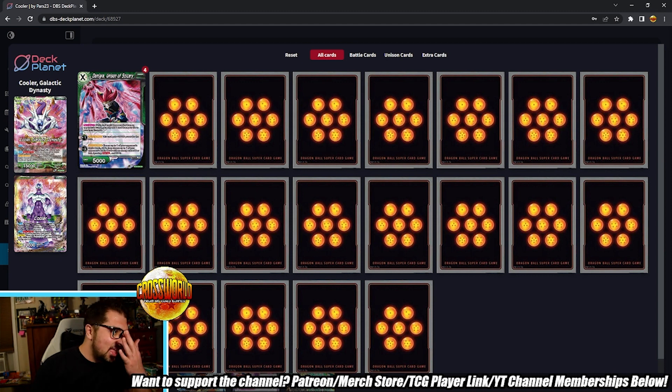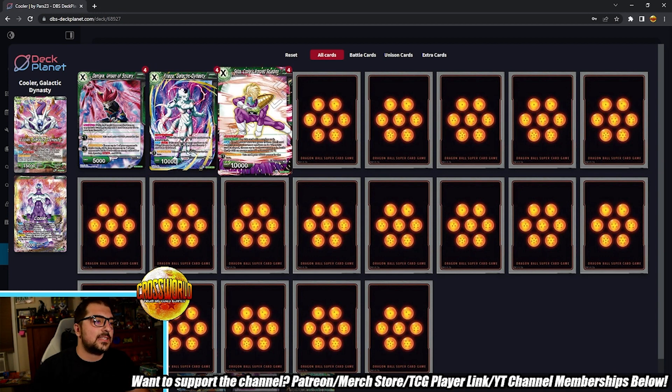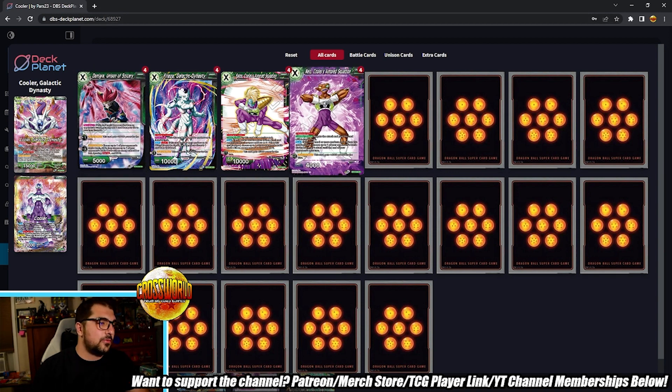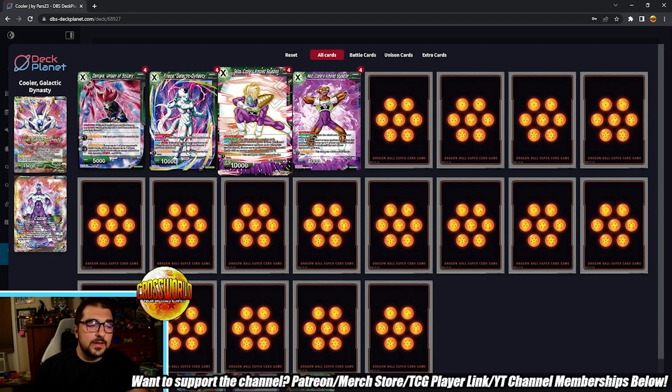For our unison lineup, of course we have four Demigra — some lists don't play four and I'm very baffled by that. This is the unison you want to start with because it goes up to markers going into your opponent's next turn and they can't remove markers from it; they'll be attacking into it giving you life, which gets your empower started. Then we have four Frieza Galactic Dynasty, four Salsa Cooler's Armored Squadron, and four Knees. I'm not playing Dore — I don't think he's valuable enough — and I want to keep this deck to 52 cards. Turn one I really want to start with either Demigra or Knees; for the rest of the game you're playing Freezas on offense and Salsa's on defense ideally.